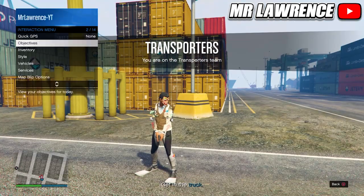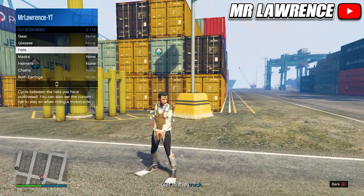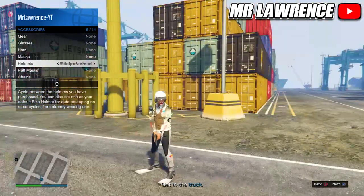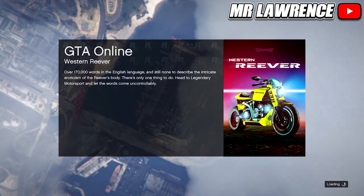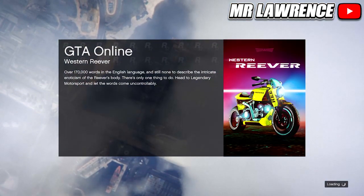When you load in, open your interaction menu, go to Style and equip any accessory. Then quit this mission through your phone. When you are back online, you will have your modded outfit.